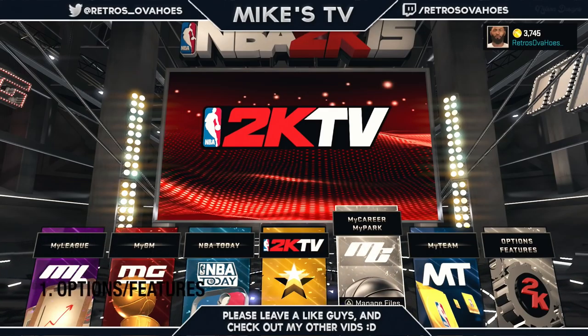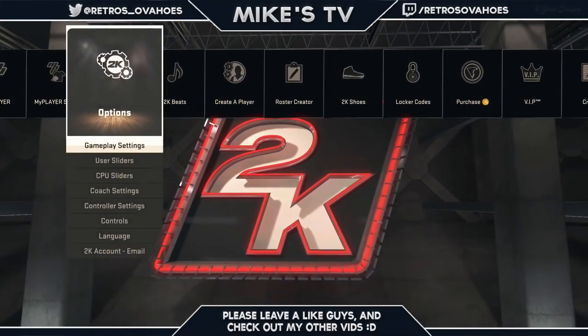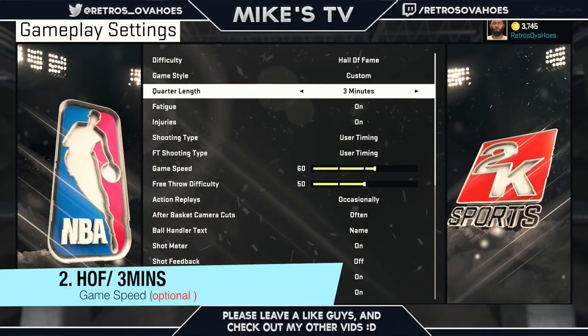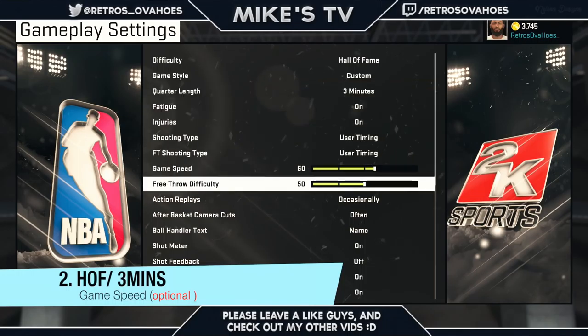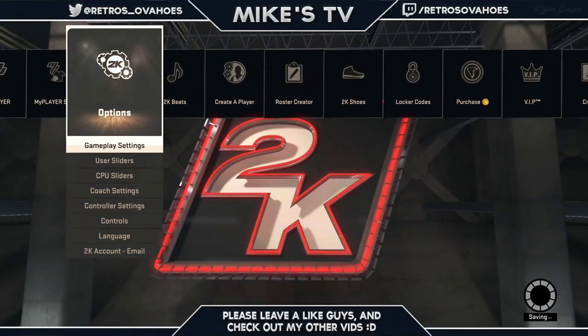To start this off you got to go to Options, then Features, then over to Options, Gameplay Settings. You want to throw that on Hall of Fame - the highest difficulty - and set the quarter length of your choice. I like three minutes, three or four is nice. Everything else keep the same. You can turn your game speed up - I've got mine on 60. Mainly you want to change your difficulty and your quarter length.